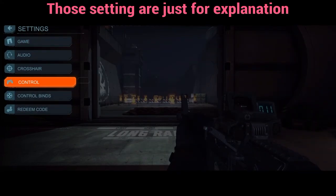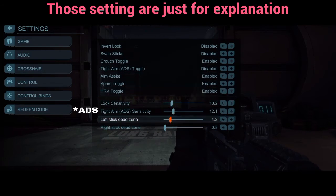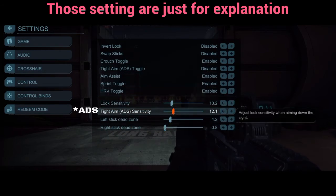For the ADS and the look sensitivity: for the ADS, try to decrease it to half since the dead zones are really low and you'll be able to control the speed later.